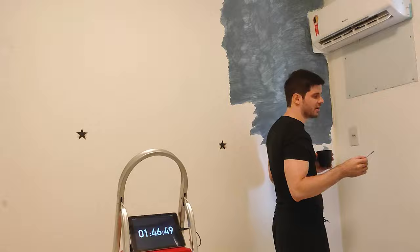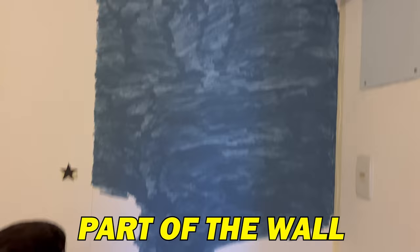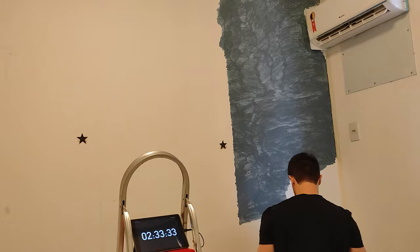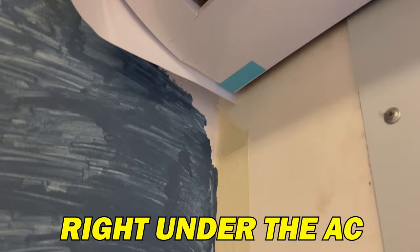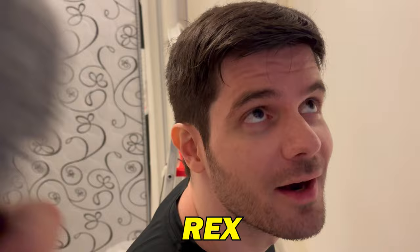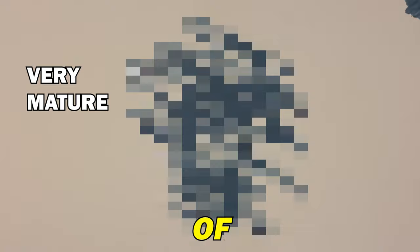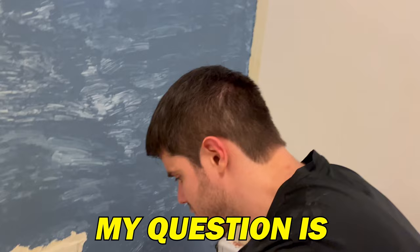When it starts looking like an infected from The Last of Us, that's when it actually works really well — almost like a paintbrush. We are halfway through the first part of the wall. From close range it's ugly, but from far away it looks good. I gotta add that you're missing a spot right under the air conditioner. You're cheating! I was thinking of love when I painted that part. I had a dog named Rex.